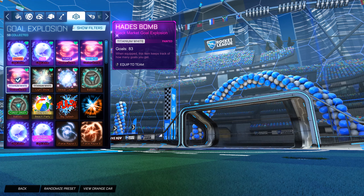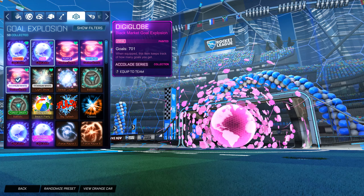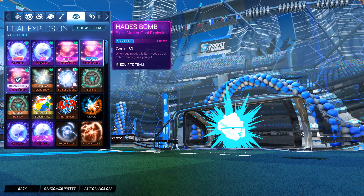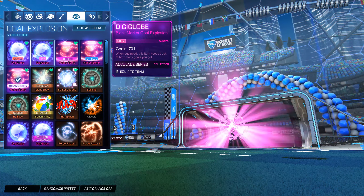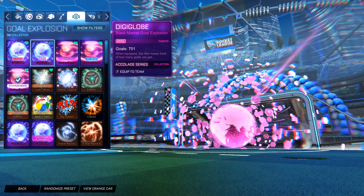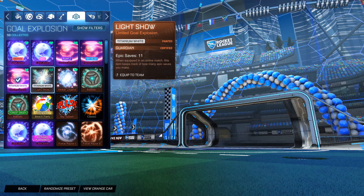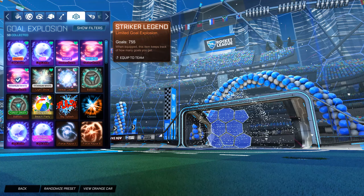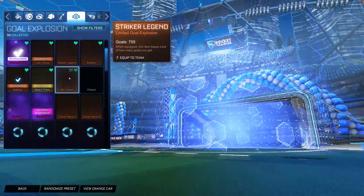And here are the goal explosions. I don't really have too much outside of the tournament stuff, but we got the pink and the orange Digi Globes, then the purple Hades Bomb, sky blue Hades Bomb, and the white Hades Bomb — I love all of these Hades Bombs. I don't personally think the Digi Globes are as good as the Hades Bombs. These are from the Season 1 tournaments. Then we've got the Titanomite Light Show from the last Battle Pass — I love the Light Show goal explosions. The white one is really dope, and this was a season reward as well — I want to say Season 7-ish. That was like the best goal explosion you could get.